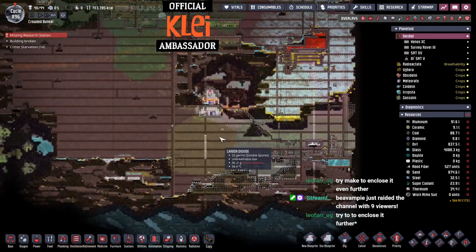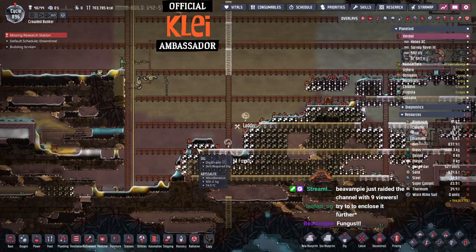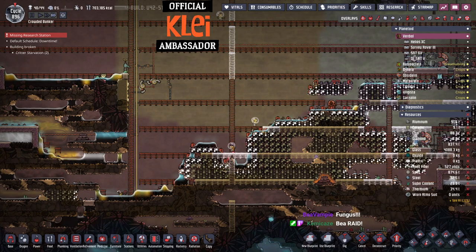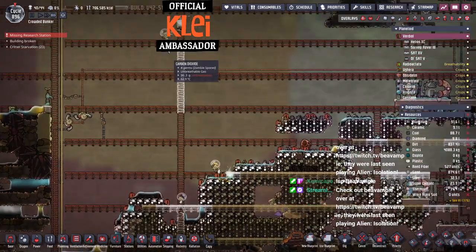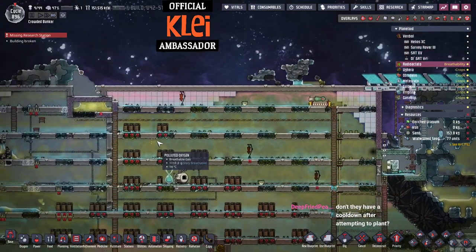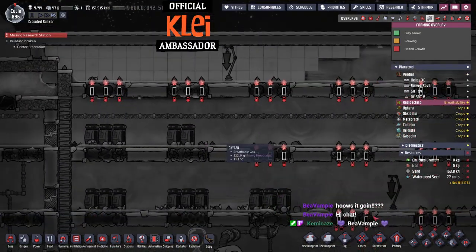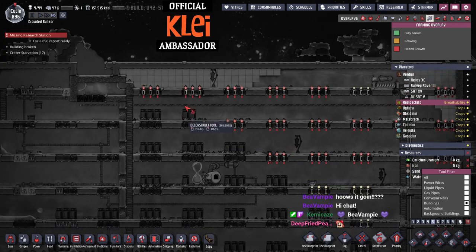B, hello! Thanks for the raid, welcome in. How are you doing? Don't feel too scared — you're in shock from your alien isolation stream, I saw you there. I may not have a raid notification — I don't think it's working, I might need to look at that. But thank you for the raid. It's going good. We're doing a giant wild farm. This is like a quarter of a farm, and then the sour gas boiler is working. We've got this monstrosity going with the natural gas, and we're strip mining this out.